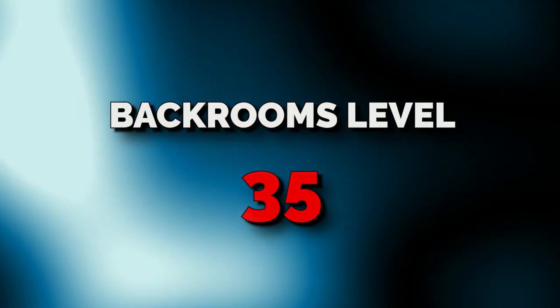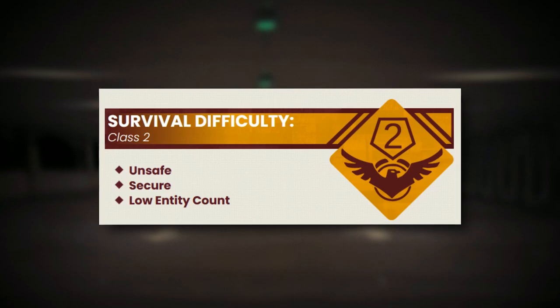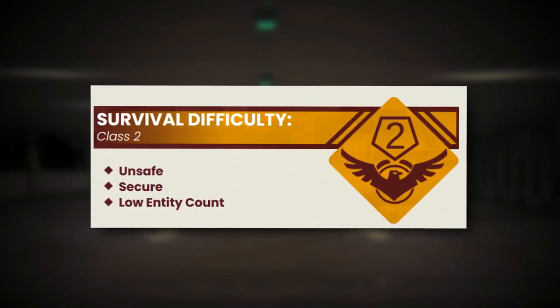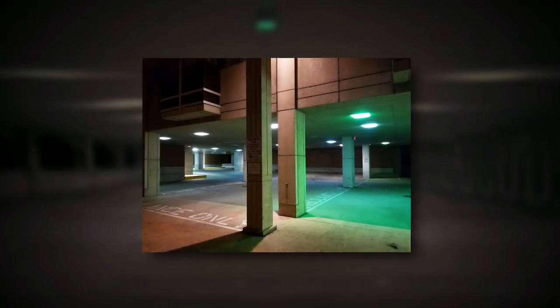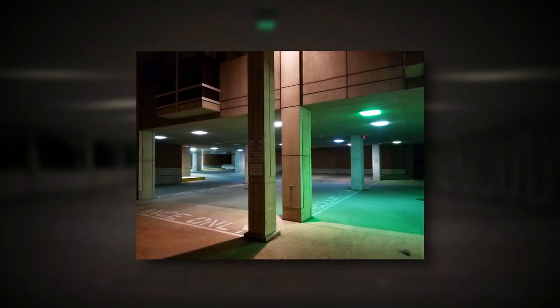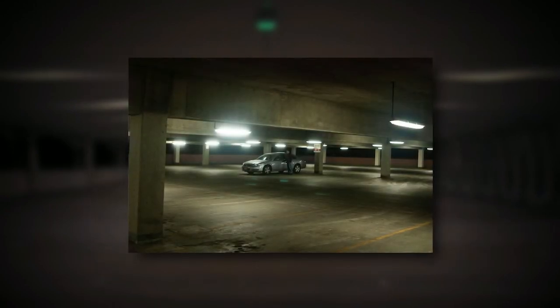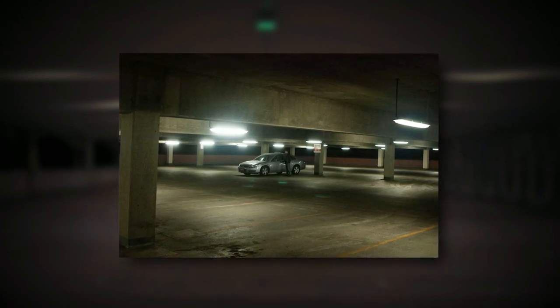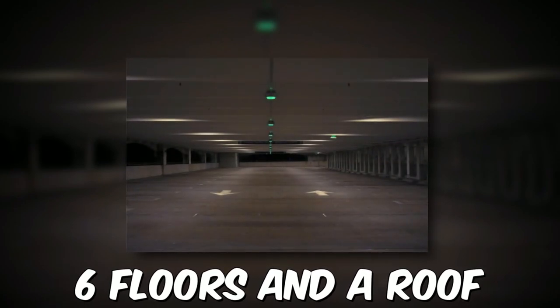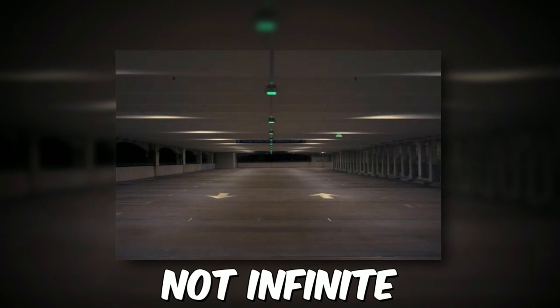On to level 35. Level 35 is classified as a class 2 difficulty, and is unsafe with a low entity count. The level itself looks like a car park that's dimly lit, but it also has different colored lights throughout the level. The actual parking area is just surrounded by a completely black abyss, which should be avoided completely because no one knows what even is out there. There's light in different colors like green and blue, and there's also the typical fluorescent lights as well. In total, there are 6 floors with a roof on top, so the level is not infinite, and it's actually one of the smallest levels in the backrooms.